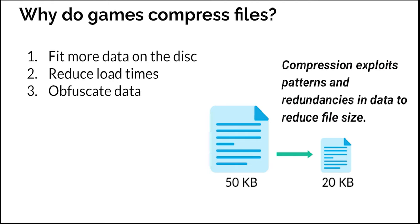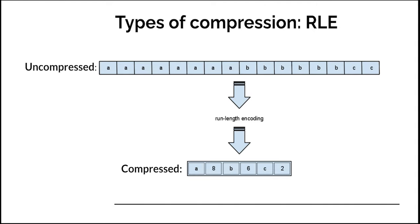Compression uses patterns and redundancies to reduce file size. Here's a very simple type of compression called run-length encoding. All this does is look for strings of data that are repeated. For example, if we have eight A's in a row, then six B's, then two C's, run-length encoding changes that into A8, B6, C2 — giving us a much smaller file than what we started with. That's compression.